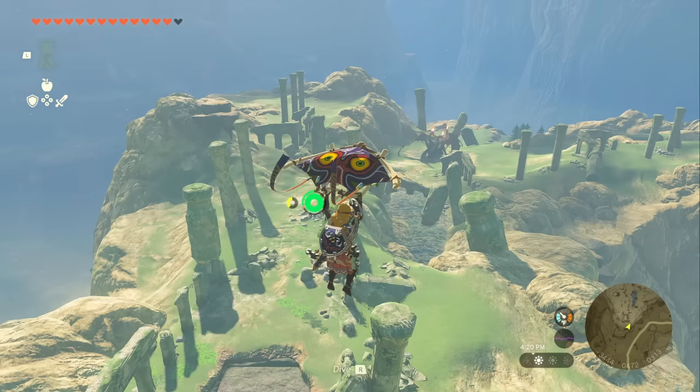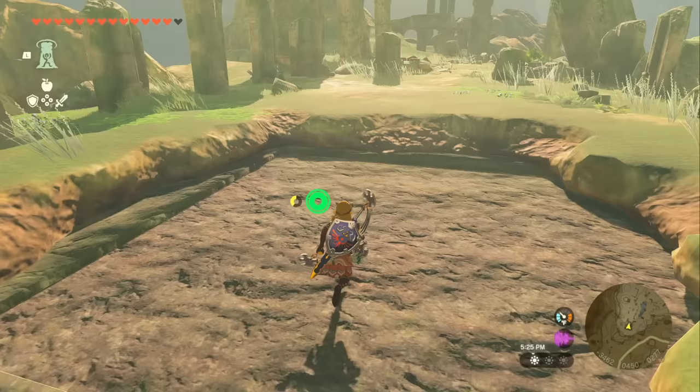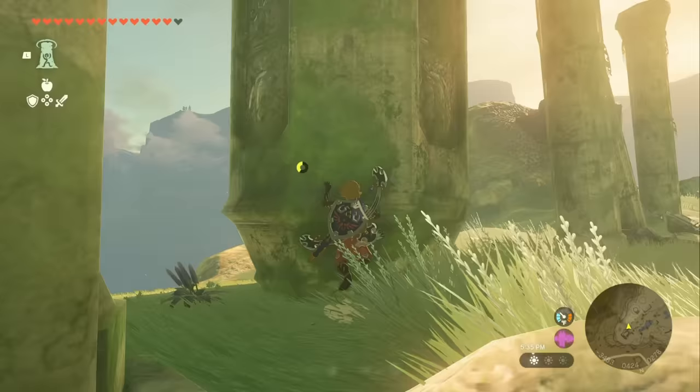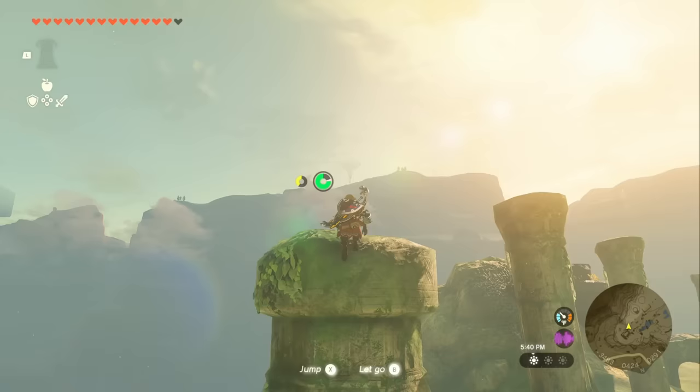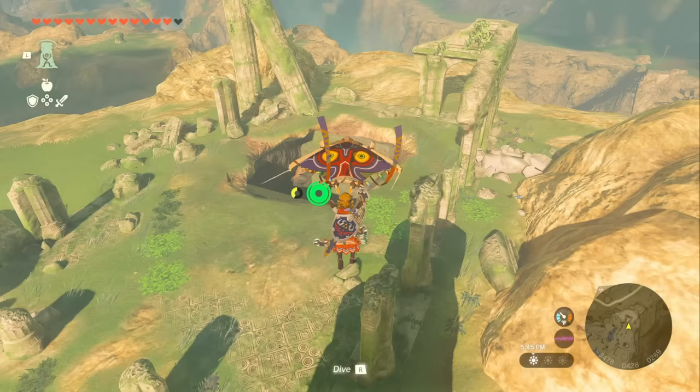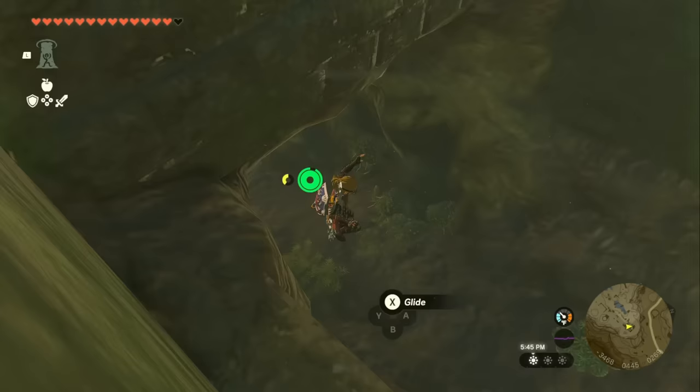If you don't like fighting Gleocs, be a little careful when you head to this location. As you're gliding down, you're probably going to notice this big stone slab. Head towards where the fire Gleoc is, climb up this pillar, jump your way up there — hopefully you have enough stamina — and you'll notice there's a button at the top. Press it to open a trap door, then jump off the pillar, glide inside, and let go and turn around.